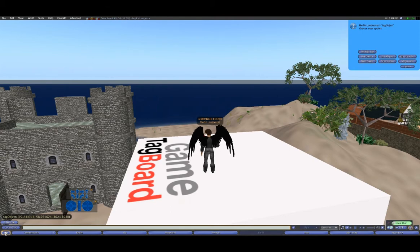Zuma Beach, 99, 58, 36, 99.2, 58.9 — exactly. So whenever you walk up to somebody and you try to tag them, at least the system records a more accurate value than the one you're getting. My Location is available to you as well.